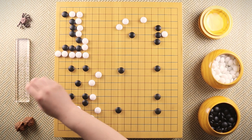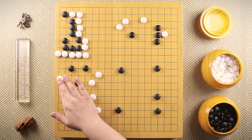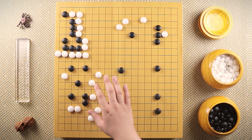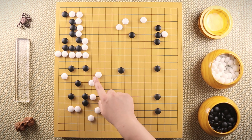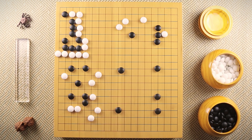After black plays here, white can play here and attack these stones. These stones probably are not going to die, but even if they don't die, white is able to leak into black's moyo while attacking them. So when white plays here, black spends another move just to make sure they're not going to die.